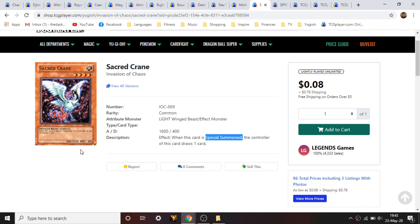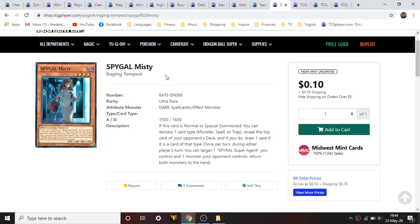Spygal Misty is next. Raging Tempest is getting up there in age and this is still apparently a solo print ultra rare, which is really cool. The artwork is really cool — I like her business attire look. The sheer fact that it's a solo print is interesting; it's really cheap with five-plus pages on the market. I never played Spyral so I don't know if this is a popular card to play, but I felt a nudge to feature it.